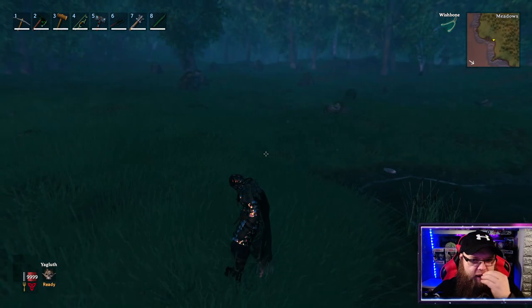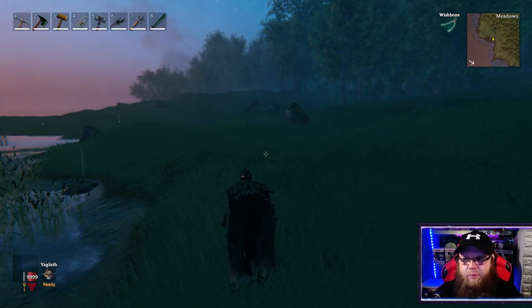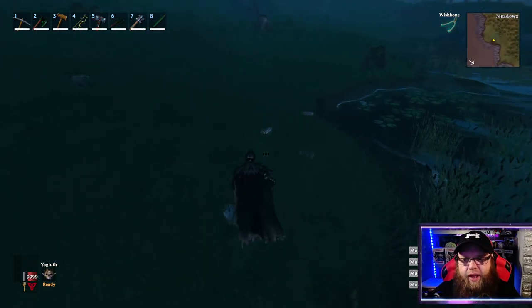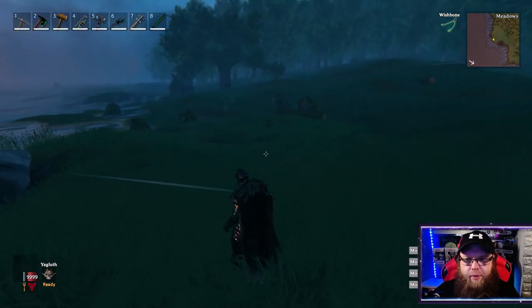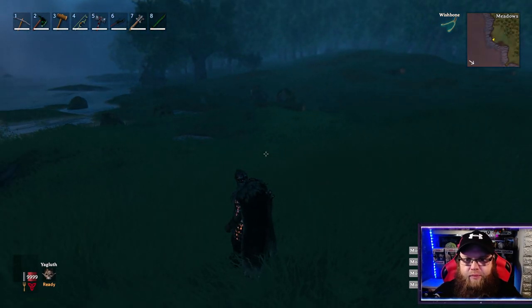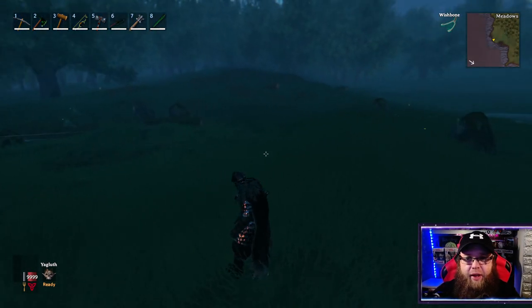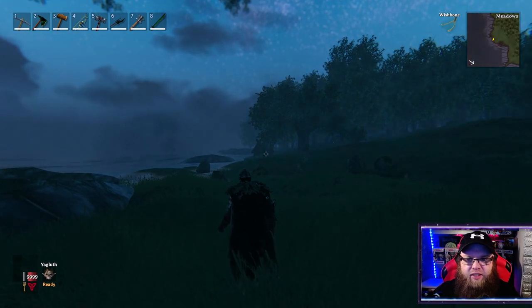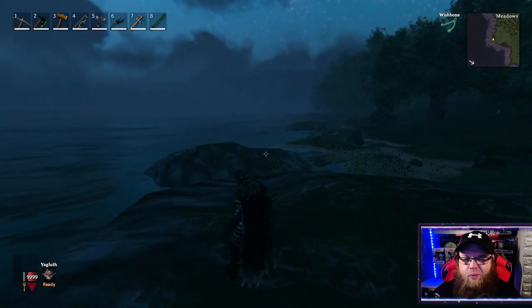Another thing to look out for in the meadow section is a draugr — or draugr, depending on how you pronounce it — basically a zombified viking. These things are pretty nasty. They're a rarity to find in the early game, but it can happen. If you do find one, run away. They're not very fast but at the beginning of the game you will die if you come up against one. If you see an abandoned village, stay farther away — if it's a whole village it's likely populated by draugr, so watch out.